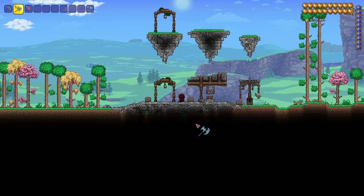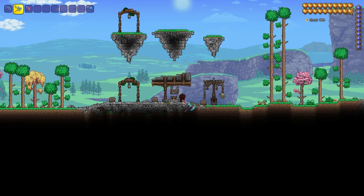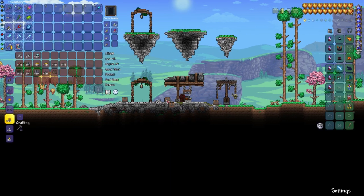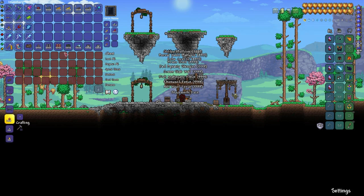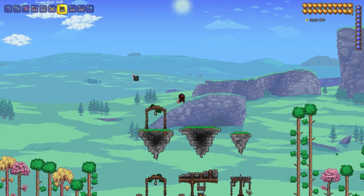Now we're going to build an old forge, which I really like the look of. I actually think this is quite nice. You can see that we've used the ashwood fence here to create some hanging chains — we also do something else with chains in the next build. Here are the materials you're going to need. It's fairly straightforward. I'm going to go slow on this one so as not to make it too difficult to follow.